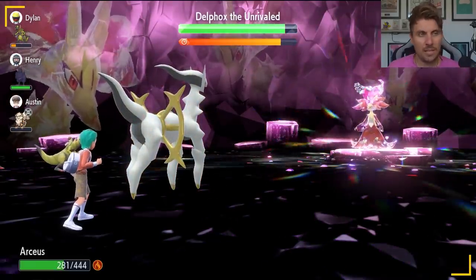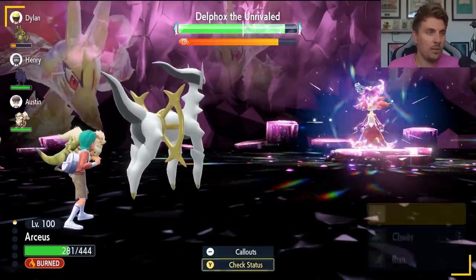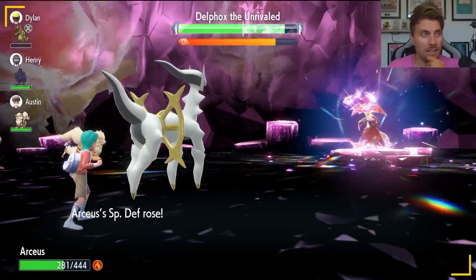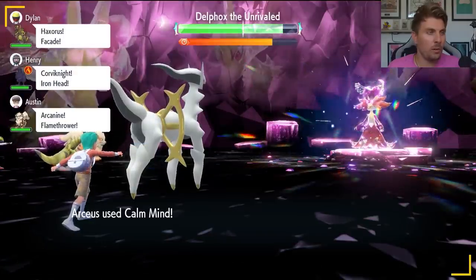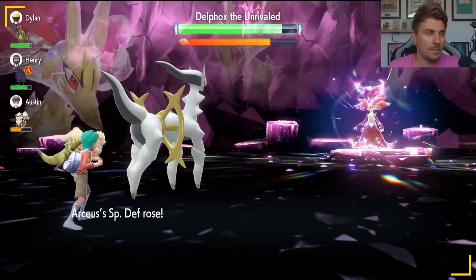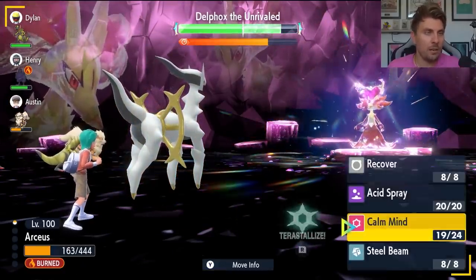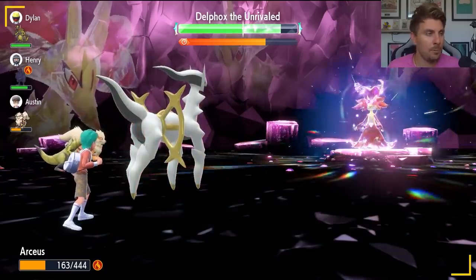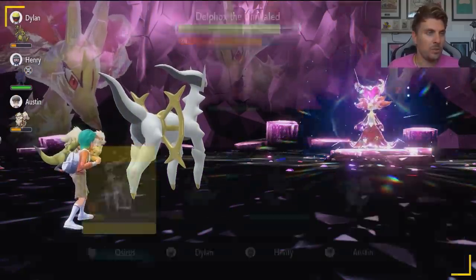With three Calm Minds up, we're taking those Fire Blasts so well. The Will-O-Wisp burn chip is chipping us down, so keep an eye on your HP throughout the setup. This is our fourth Calm Mind — we only need two more, then we'll Terastallize and get that one-shot. Sometimes when doing six Calm Minds, it negates all the stat drops on the field, meaning you won't waste any Acid Sprays. Other times you'll need to use one or two Acid Sprays and then a few more to get around stat drops. Our sixth and final Calm Mind gets us to plus six Special Attack and plus six Special Defense.